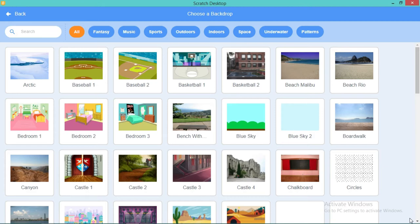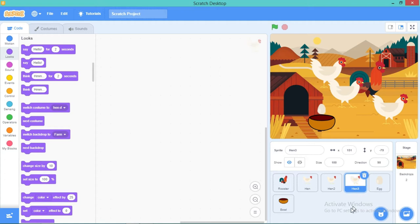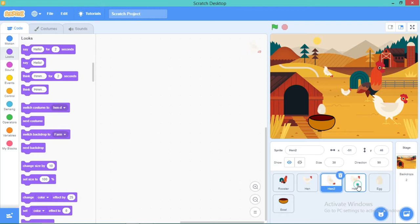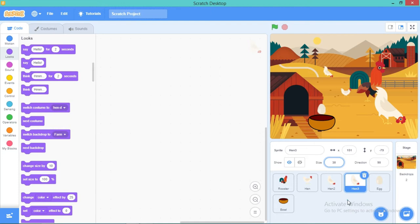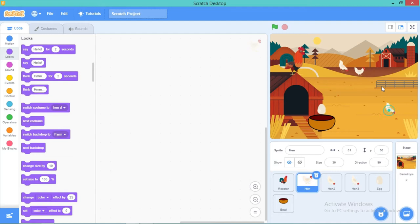Since it's a farm I'm going to go with the farm background — see, everything just fits in perfectly. I'm also going to reduce the size of the hens to 30, and I'm going to change their costumes. 'Hendy' looks good — it looks like it's eating some grain. For Henry I'm changing the costume too, and size is 30. The rooster is a bit too big so 70 is a proper size for it. These birds are at the back — looks like a proper farm scene.